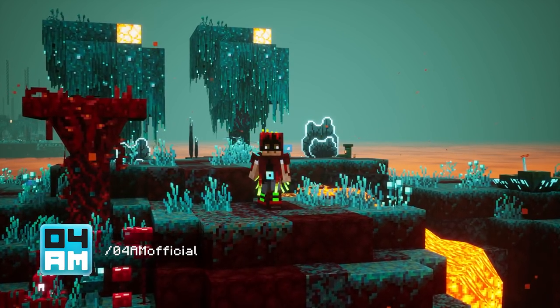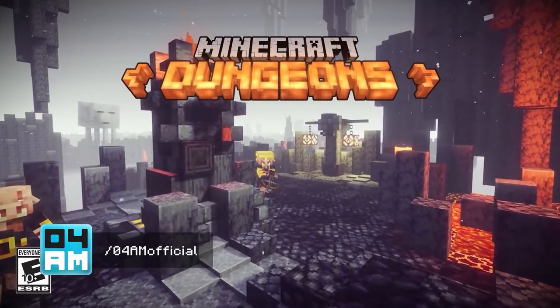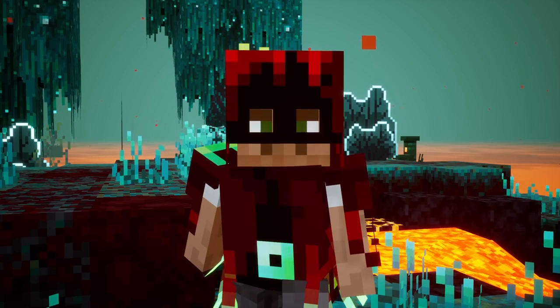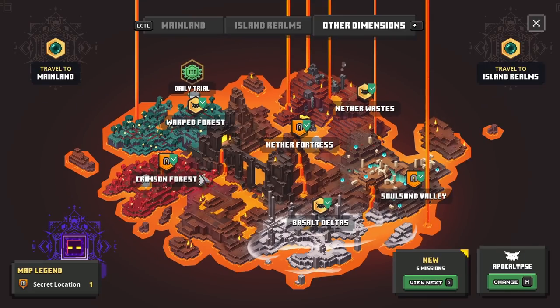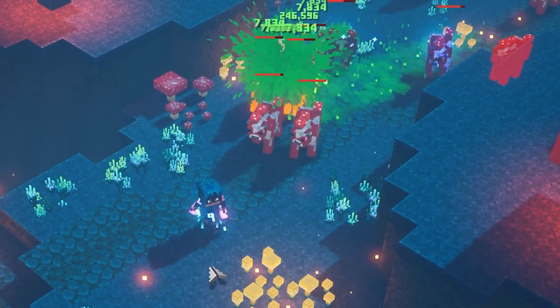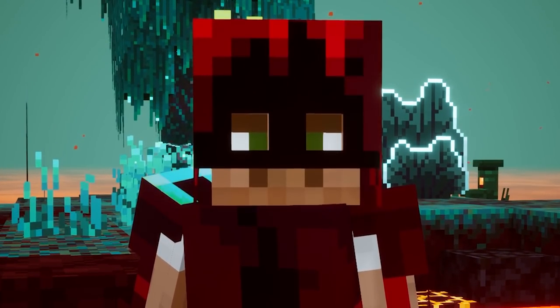Hey, what's up guys? This is 4yam again, back with a new Minecraft Dungeons video. Recently, the Flames of the Nether DLC got released, which brought us some very awesome new unique weapons and armor. Today, I'll be showcasing the Weeping Vine Bow, which leaves toxic trails on the battlefield. In this video, I will show you where to get it, and I want to show you my tips and tricks regarding enchantments to get the best out of this new unique item for your build. So guys, let's get right to it.